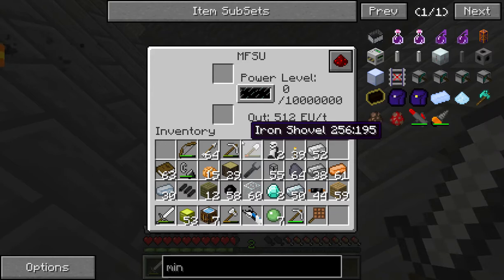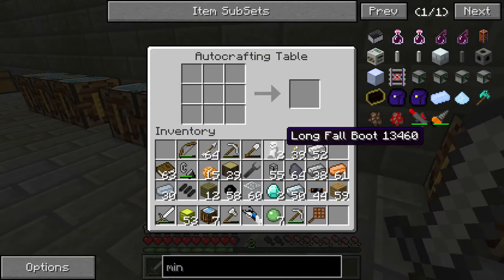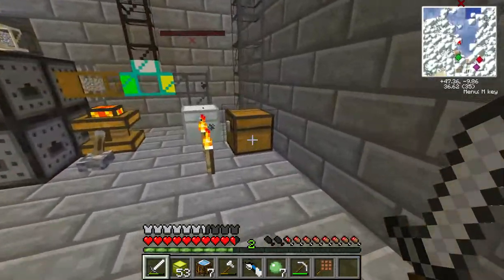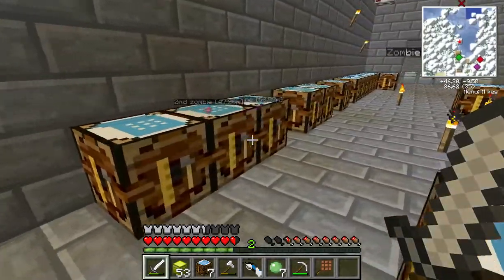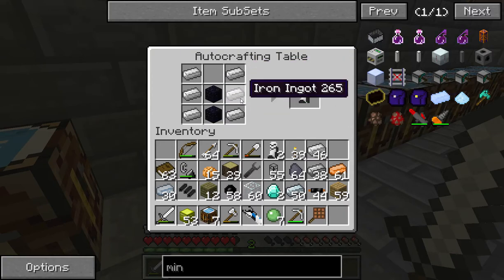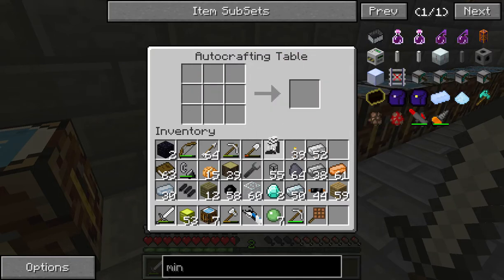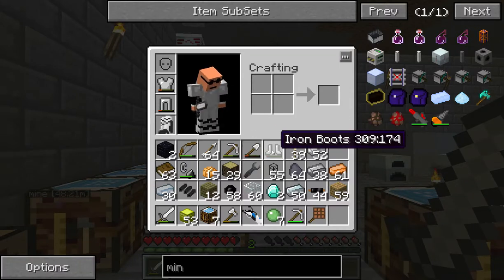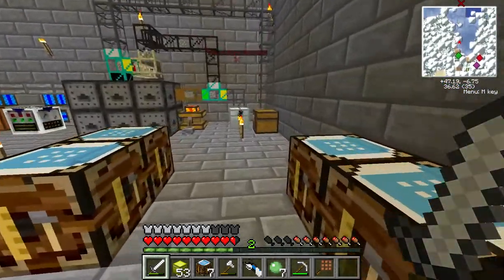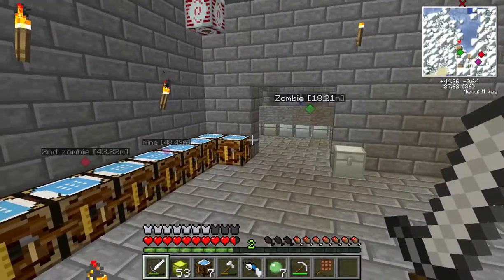I put my MFSU up here ready to go - it's got a bit of snow on the top already. What long fall boots do is they allow you to fall long distances without taking damage. That's two obsidian surrounded by iron ingots - you need two of those. Put those together and you get your long fall boots. I'll just whack them in here - getting rid of this chest soon enough anyway. So that should allow me to fall distances, say to the bottom of where I'm working on a water mill.